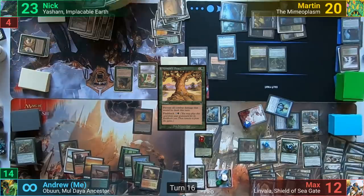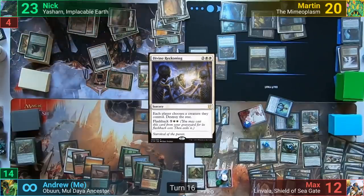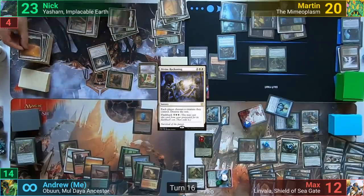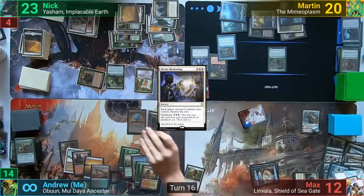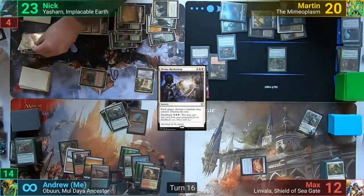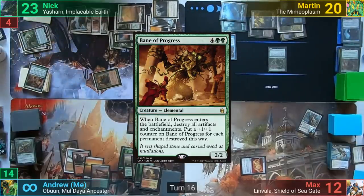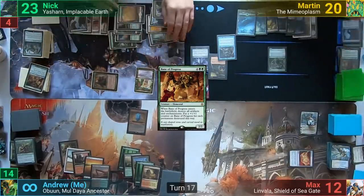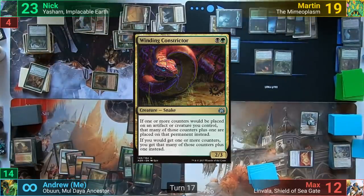Nick untaps and draws, then flashes back Divine Reckoning and holding priority activates Jorel to animate all of Max's lands into creatures. Max chooses to keep the Green Warden, Martin chooses the Evolution Sage, and Nick chooses to keep Jorel. With the Fiend Hunter dying, Nick regains control of his Cavalier of Thorns, but misses the enter the battlefield effect and sacrifices it due to Martin's Dictate triggers. As it dies, he exiles the Cavalier and puts Bane of Progress back on top of his library. Nick passes to Martin, drawing from being Monarch. Martin loses one, draws two, casts a Winding Constrictor, plays a land for turn, and passes to Max.